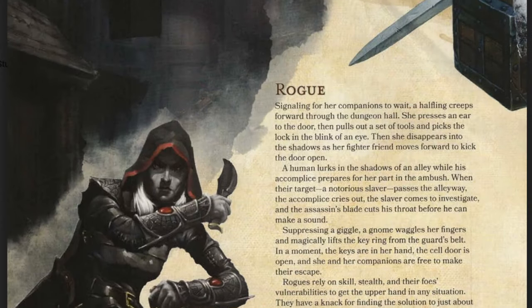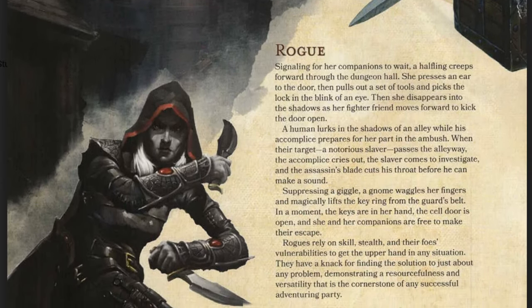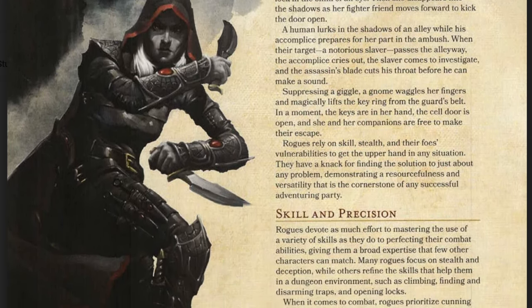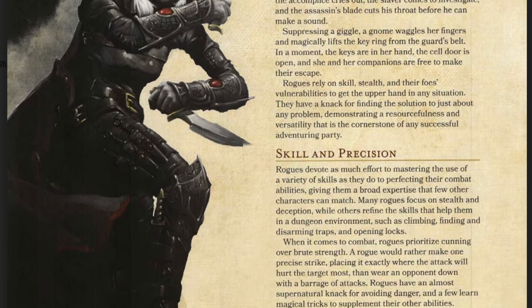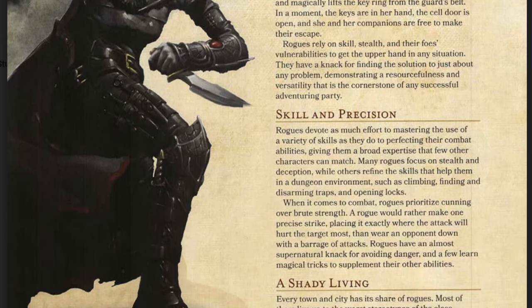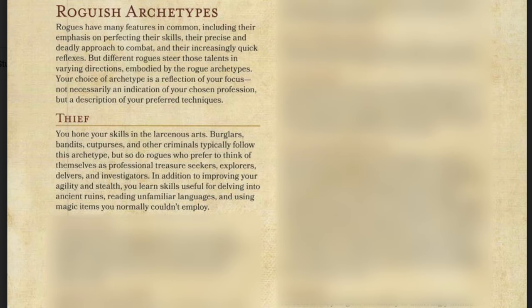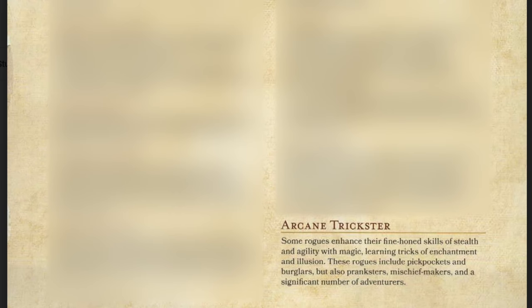The fourth option in Early Access is the Rogue. Rogues are scoundrels who use stealth and trickery to overcome obstacles and enemies. Their primary ability is Dexterity and they are the classic sneak-around, stab-in-the-back type of characters. The two subclass options in Early Access are Arcane Trickster and Thief. Thief is just as it sounds — you can sneak up, pickpocket, and steal things. Arcane Trickster, similar to Eldritch Knight, gives you limited access to spells to use to your advantage.